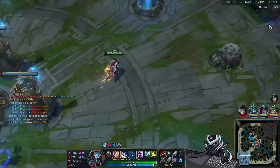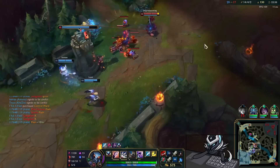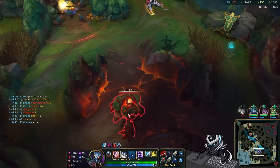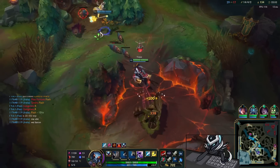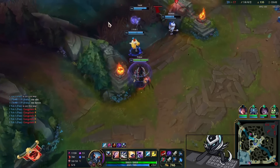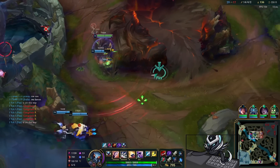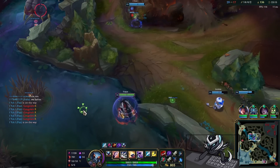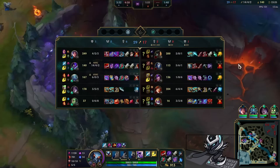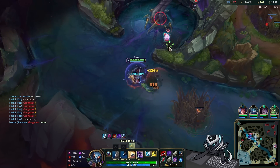Not quite enough gold for Last Whisper yet, but that's fine. We baited out the GP ult which is good. All we need to do now is get picks — I walk up aggressively looking for something, try to do Baron, but it's not gonna happen. I just use the time while everyone's resetting to grab my Red and walk back up to Baron. We see Syndra mid and set up vision around Baron again. We just have to be careful because of the CC on Syndra and Heimerdinger — no point risking our lives. Eventually our time will come, it's all about waiting for that tiny mistake from the enemy and capitalizing on it.